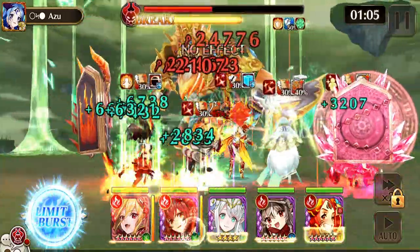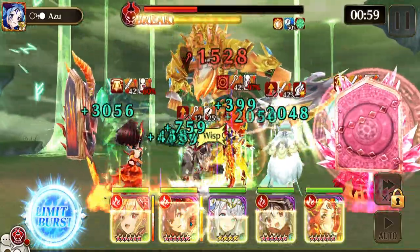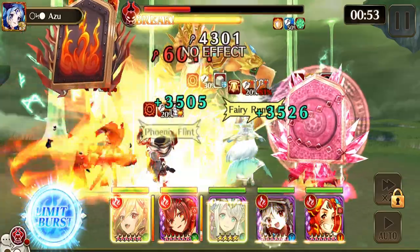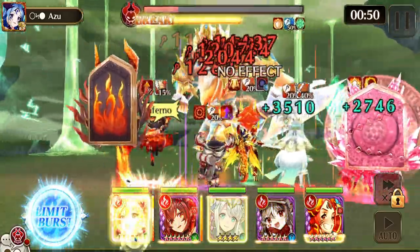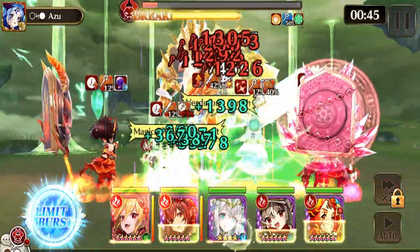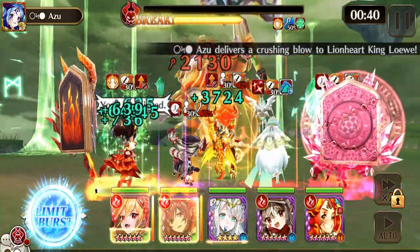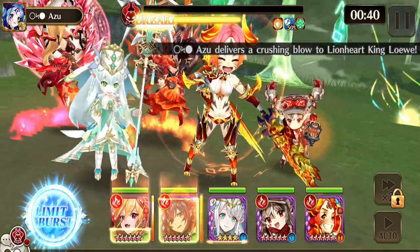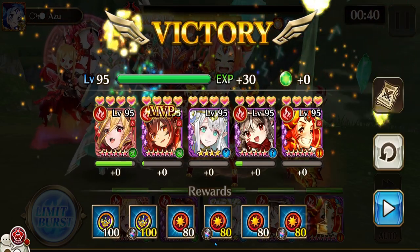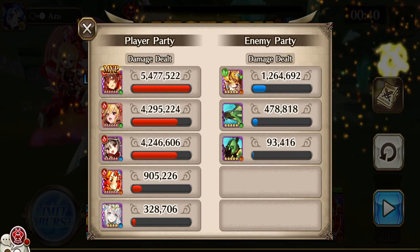You can use other element weapons, but they have to be ignore barrier — otherwise you're resetting the counter, which you really don't want. Without Catalina, it takes quite a bit of hits. Looks like we're almost done here. Check the damage — and there we go. Have a good day!